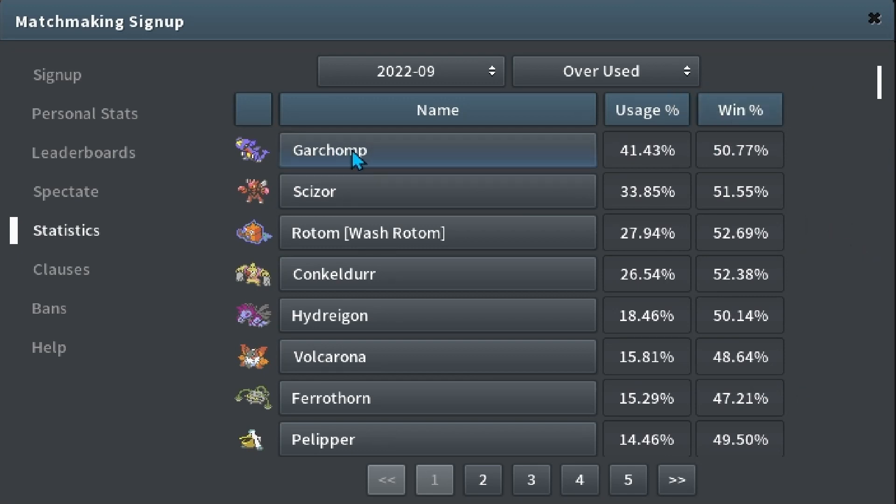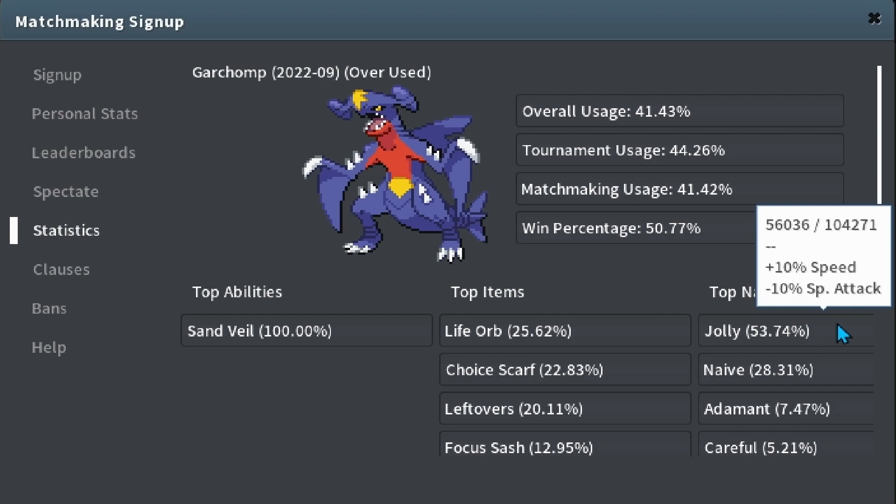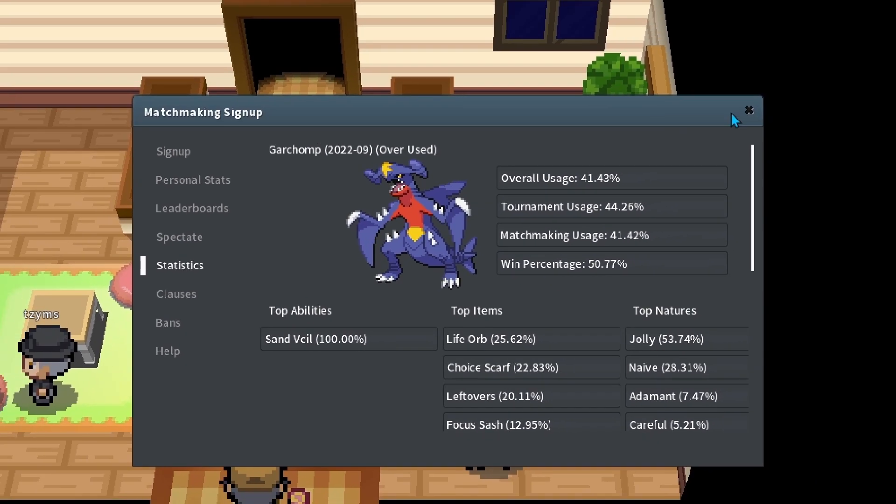Let's build a Garchomp, because I actually don't have one currently. Maybe we'll keep it or sell it, and if we don't sell it we'll check how much it could sell for in the end anyway. For a Garchomp, we're going to want a Jolly Nature, so that means this is going to want 31 Attack and 31 Speed.